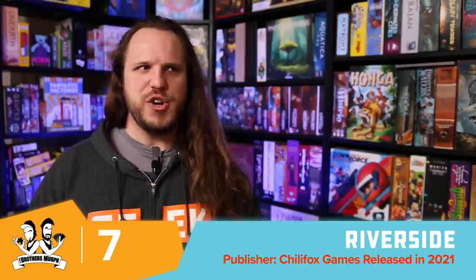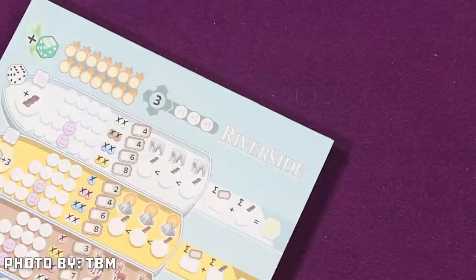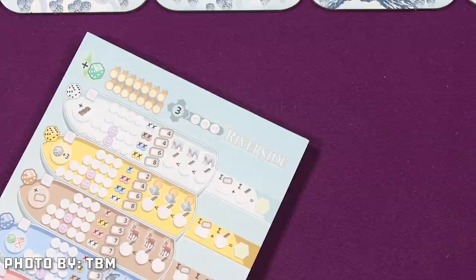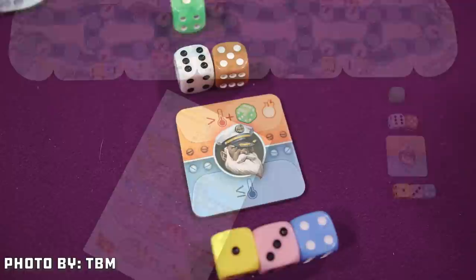Number 7 is another roll and write called Riverside, which our friend Matthew Jude pulled out. It's a charming little roll and write — not nearly as heavy as the Dinosaur Island one. It's a little game where you're taking people on excursions up in the great white north, in the northern lights area — it's very pretty. You're taking people on a river cruise, a riverboat, and going on excursions from there. You roll out five colored dice and have five colored boats — blue, yellow, white, brown, and pink — and everyone simultaneously chooses one die to fill in seats with people coming on excursions.